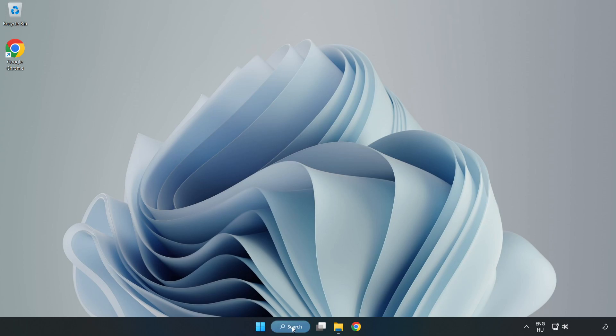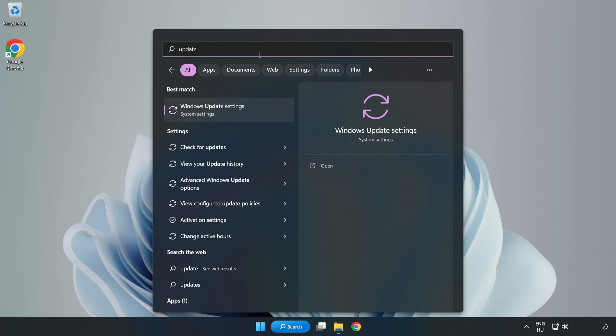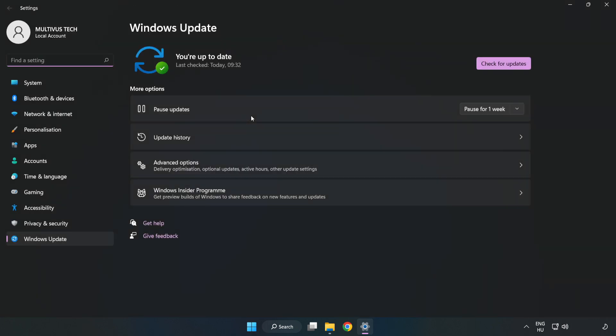Click the search bar and type 'Update.' Click Windows Update Settings, then click Check for Updates. After it completes, click Close.